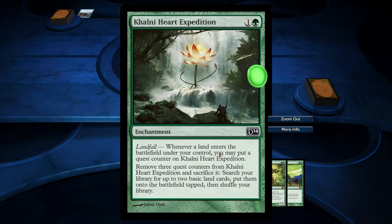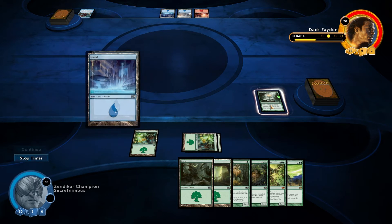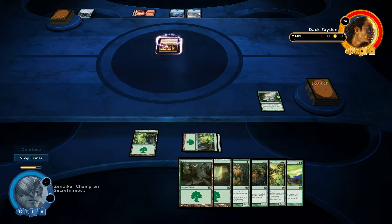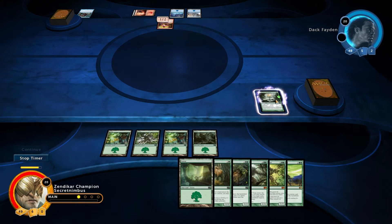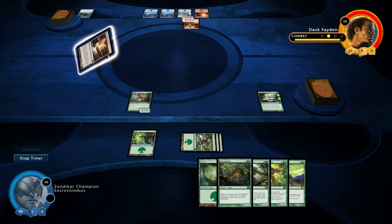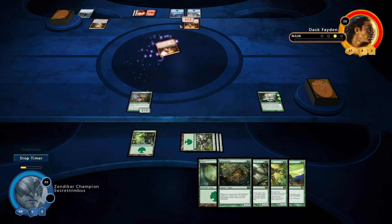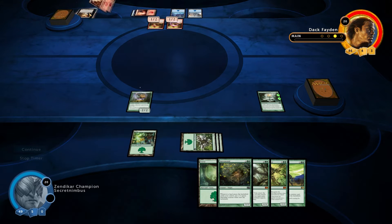Remove three quest counters from County Heart Expedition and then get two basic land cards — so I need to get at least two more land down before I can use that. Is he going to attack? He's going to summon a Kiln Fiend. So that one will get buffed if he plays an Instant or Sorcery by plus two zero — kind of a pain in the ass. A Primeval Titan — so I get another counter on my County Heart Expedition. I can actually play my Grazing Gladeheart now — could have got two health, but never mind. He's going to play a Terramorphic Expanse, then another Kiln Fiend — so he's got two blue ones. He pops the Expanse to get another land down. He's not going to swing — excellent.